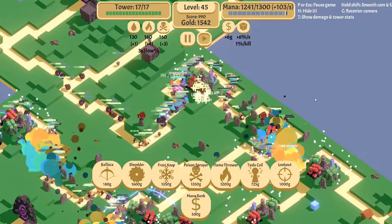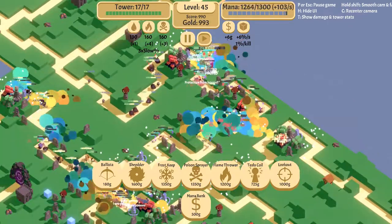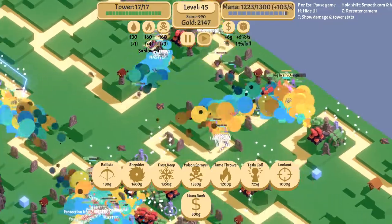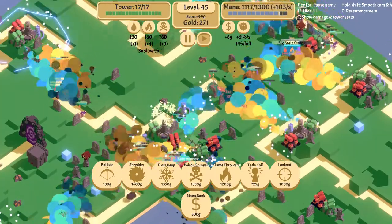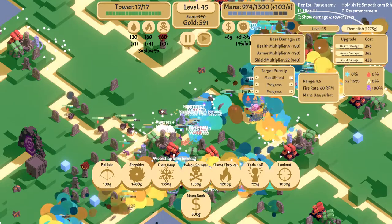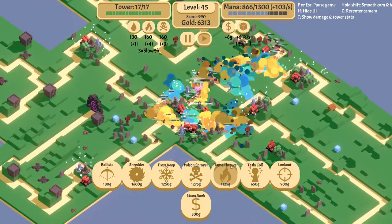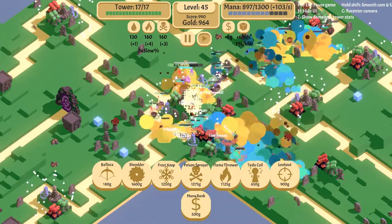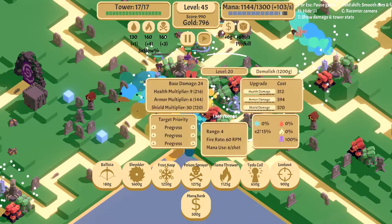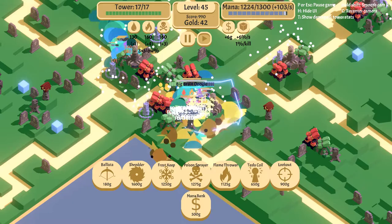I'm going to put down a Lookout targeting most health, most armor, most shields — shield damage, yes! That's what I want to see. So much damage! The enemies are not lasting at all, which I do enjoy. Big Brain Oogie is basically out of shields — well, almost, but he's getting there. Let's upgrade this side because he already passed over there. All right, I can start deleting these defenses to get some gold back. Level 36 — everything is attacking Big Brain. Level 29 shredders.